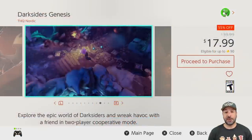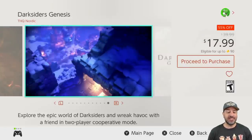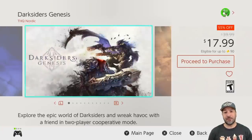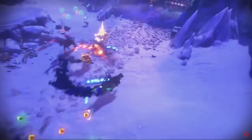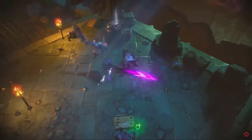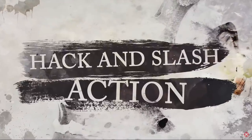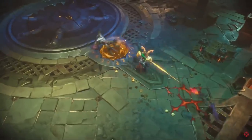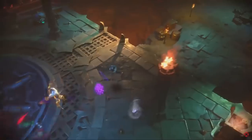We're going to start today's video with a whole series that is on sale and it is one of my personal favorites — the Darksiders series. The latest entry, Darksiders Genesis, is now 55% off at $17.99. Personally though, this is my least favorite of the three entries. However, if you get into the series, it is very important for the storyline. The reason I liked this one a little bit less is that they shifted the perspective — rather than being behind the player, you're playing in a top-down, almost Diablo-style view.